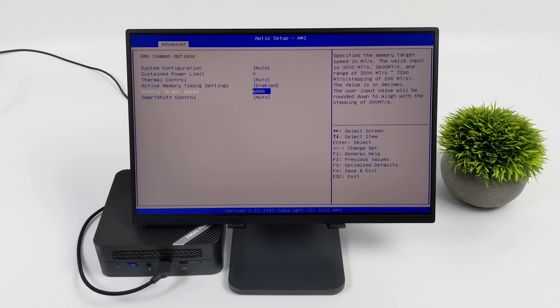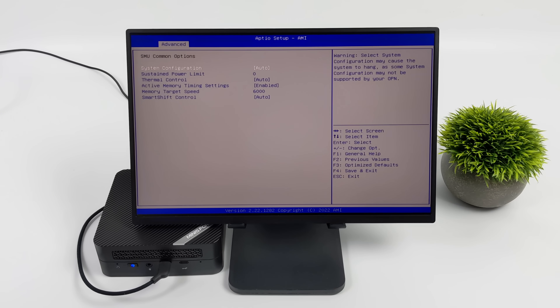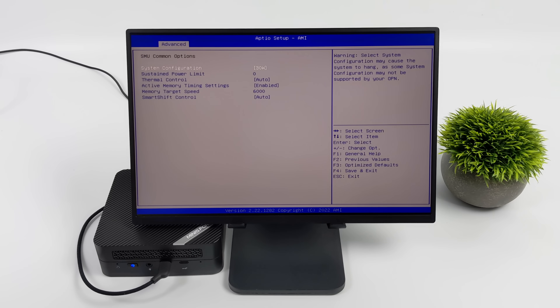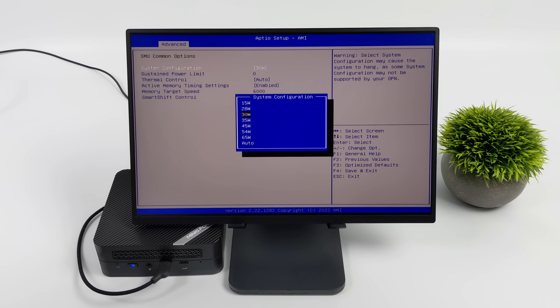When it comes to the system configuration, this changes the total TDP of the CPU. There's a setting for 65 watts, but it defaults back to 30. I always set this to 54 watts — with that, we actually get a boost up to 65 watts, which helps out for a little bit, but it'll settle back down to around 54 to 55 watts.